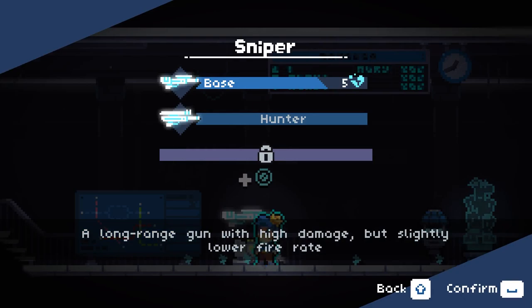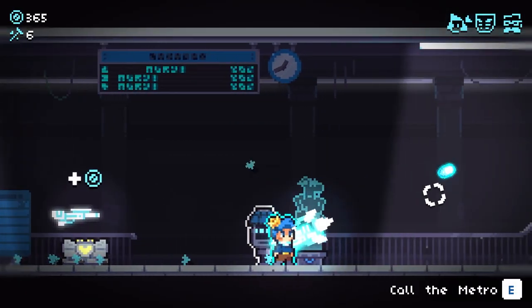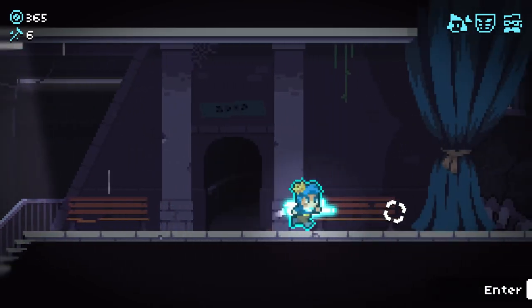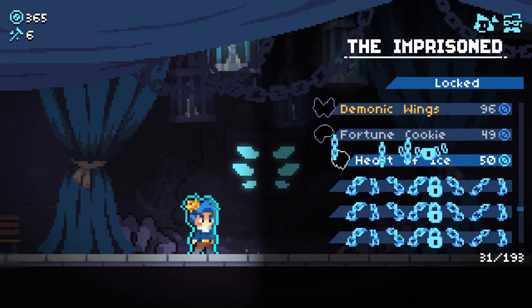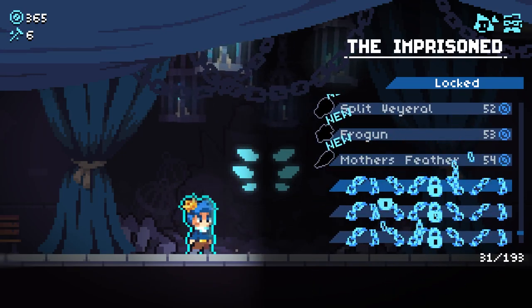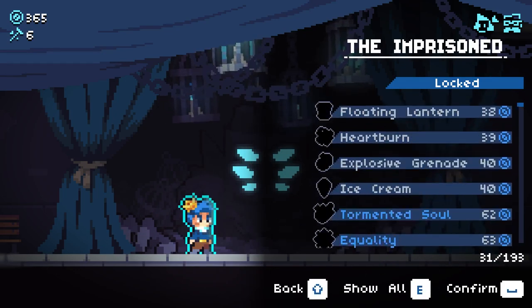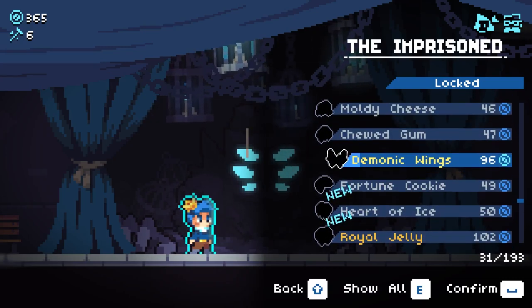So this is like a straight upgrade from the previous one. It does have less base damage, but this is going to be pretty interesting. We also have 365 of these, so let's see what we want to buy. I think I'm just going to go for two legendaries - maybe Royal Jelly and Demonic Wings as well. How much are they going to cost? Let's just go for both of these.